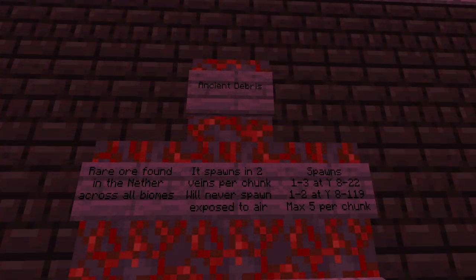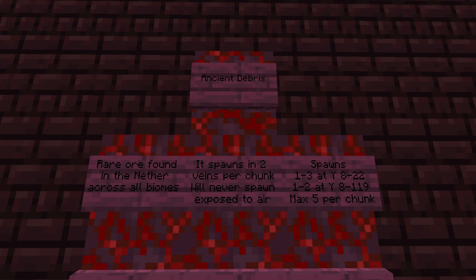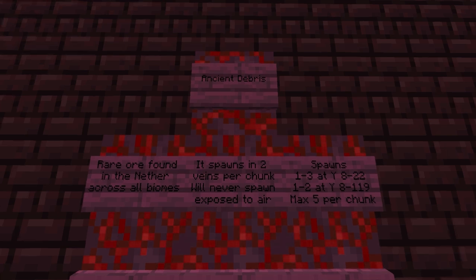Before we get into using and crafting Netherite, we need to find how we get it, and that's through a thing called Ancient Debris. Ancient Debris is a rare ore found in the Nether across all biomes. There are two veins per chunk and it will never spawn exposed to air, so it'll always be surrounded by blocks. You can get one to three blocks of this at Y8 to 22 and one to two blocks at Y8 to 119, with a max of five blocks per chunk. So you can see its rarity is up there with diamonds.